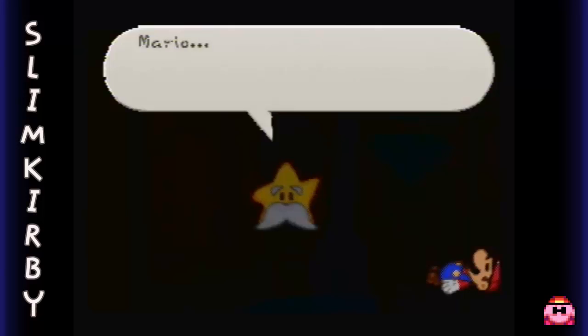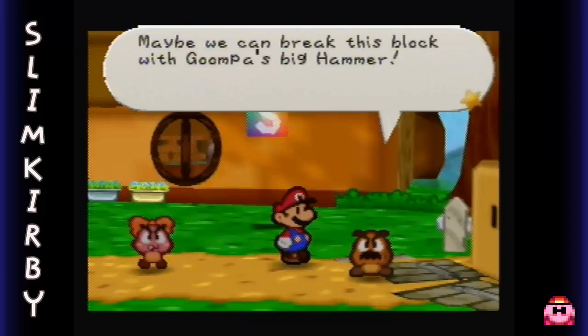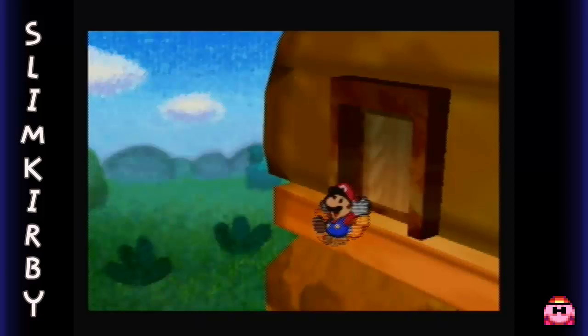Previously on Paper Mario, Mario needs to go to Shooting Star Summit. Maybe we can break this block with Goomba's big hammer. I can see my house!